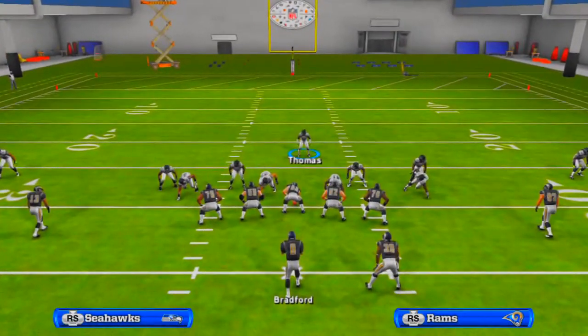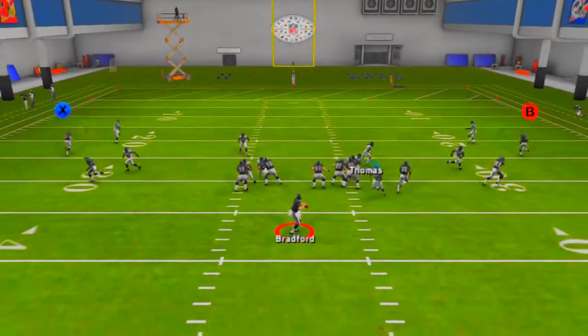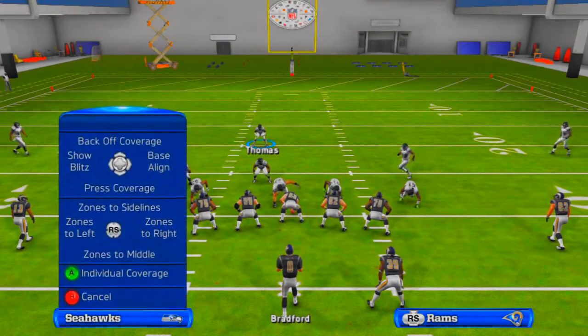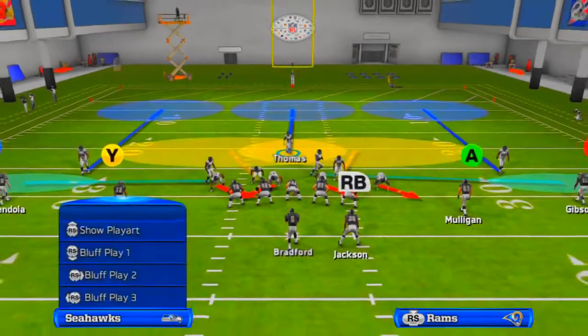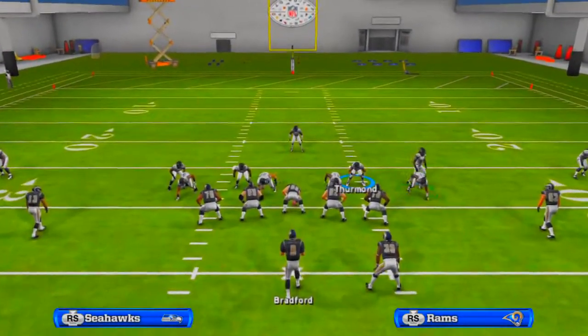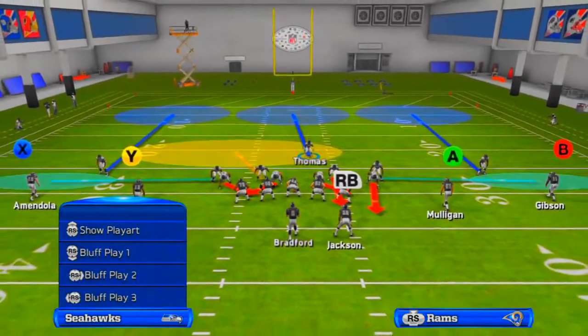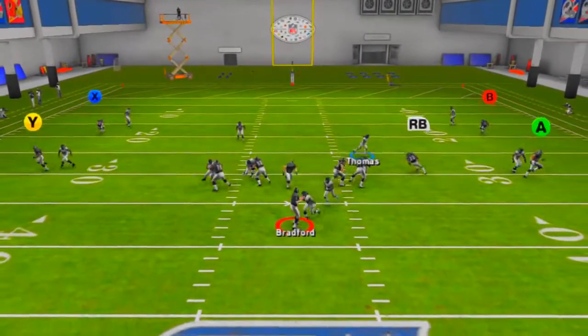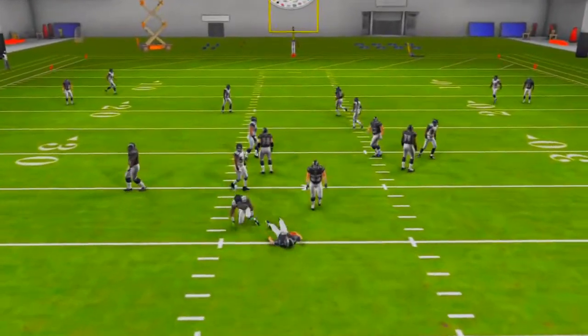In this case we're going to be blitzing the D-end on the right and the gap defender. To recap: baseline show blitz, spread the line, and edge rush, then re-blitz the right defensive end and the gap defender on the right — and you're going to get the right defensive end in free.